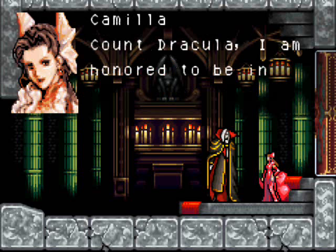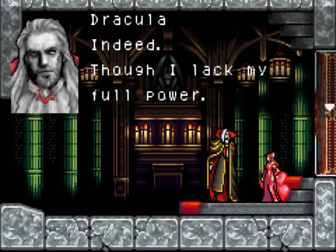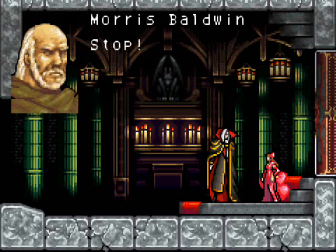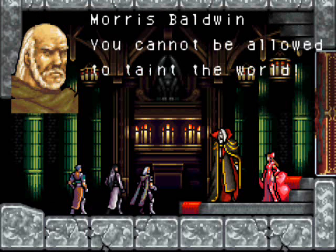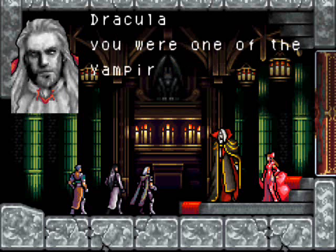At the beginning, Dracula has to be revived. In this LP I'm going to make an attempt to pick up all the HP, MP, and heart max increases. I have a map printed off from GameFAQs to do this with, and I'll try to put a link in the description of this video — it's really helpful. And we've got the heroes coming in right at the beginning to screw around Dracula.